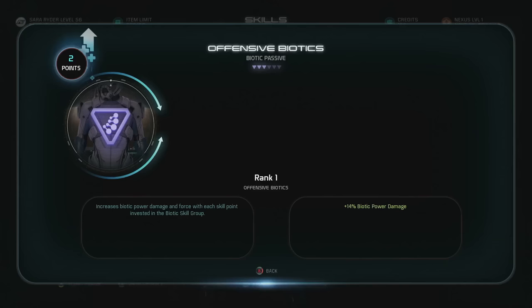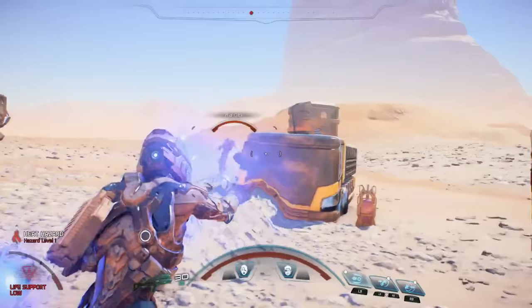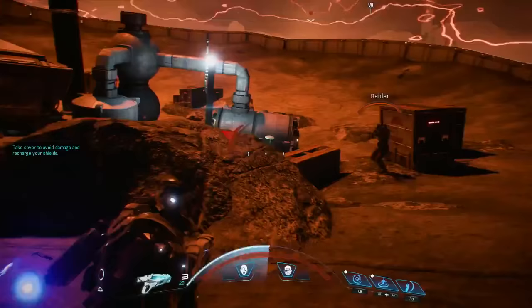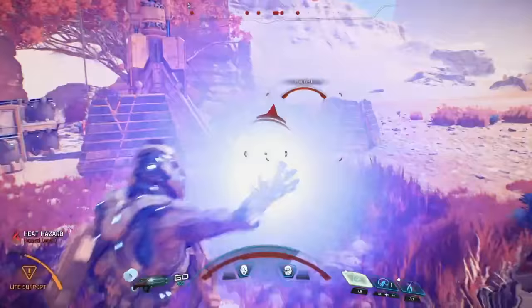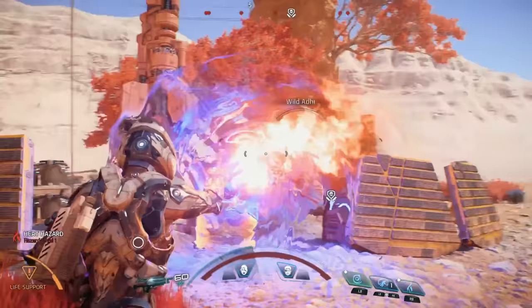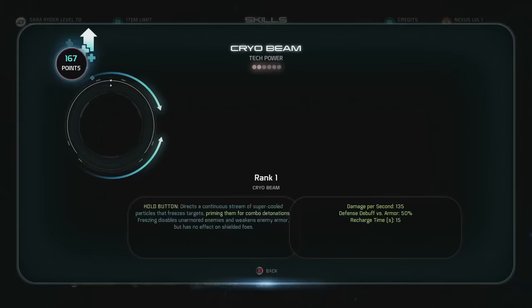Last but not least, Biotics. By controlling Dark Energy, your Pathfinder can harness the power of mass and gravity. Biotic skills like Pull and Throw allow you to literally control the battlefield, using your enemies as a shield or even a weapon. Abilities like Annihilation Shield or Singularity can disrupt and damage anything or anyone caught up in their powerful grip. Each skill can be upgraded to become increasingly more devastating and effective, with choices when upgrading that offer more ways to customize your playstyle.